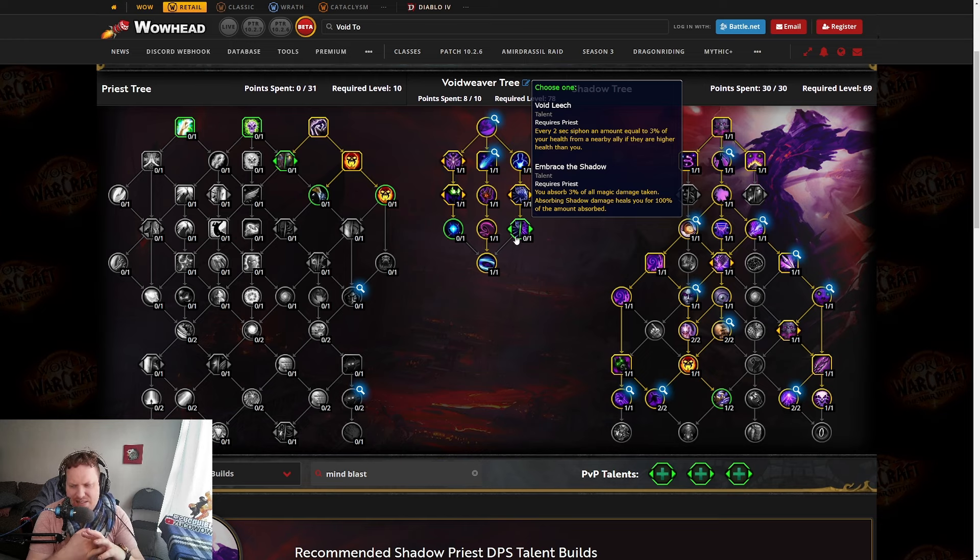Here's the final node. Void Leech: every 2 seconds, siphon an amount equal to 3% of your health from a nearby ally if they are at higher health than you. And Embrace the Shadow: you absorb 3% of all magic damage taken, and absorbing Shadow damage heals you. Void Leech is kind of cool for sustain but a little bit troll — you'd basically be stealing health from the tank at all times. Embrace the Shadow seems generically better. Absorbing 3% of all magic damage is good, and we're going into an expansion with Nerubians who probably do a lot of Shadow damage. In the Nerubian dungeons or the first raid — which I think is Nerubian-themed — there's a very good chance you'll get use out of Embrace the Shadow.